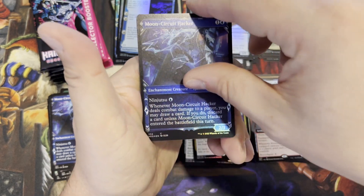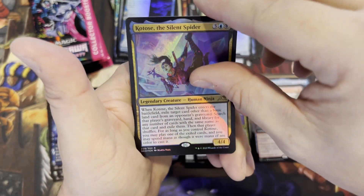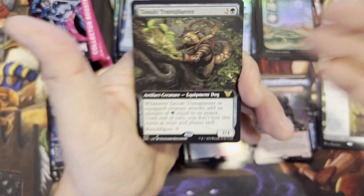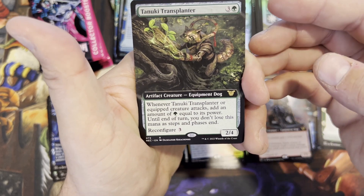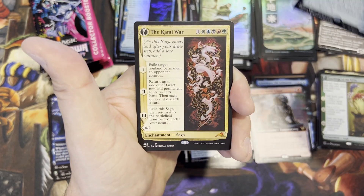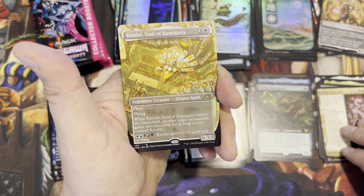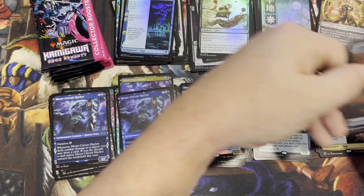Super cool. Double take on that one. Kaito the Silent Spider — not a spider, it's a ninja, she's silent like a spider. Tanuki Transplanter — equipment dog. I love these reconfigure cards — it's the best mechanic. You put it on somebody, add power equal to its power, and if that creature dies it turns back into a 2/4 creature you can reconfigure onto somebody else. The Kami War — saga! Kami War mythic sagas — that's awesome. And a Koyodai, Soul of Kamigawa — we got another one. Last time we got just the regular rare, not extended art. And an Inventive Iteration — foil saga.